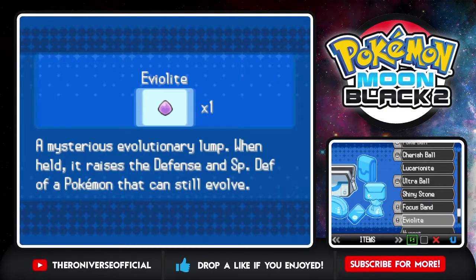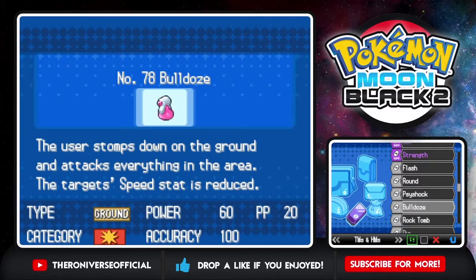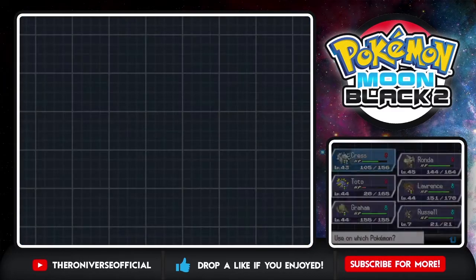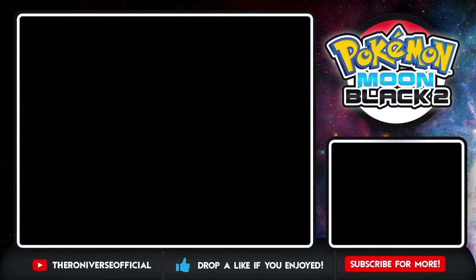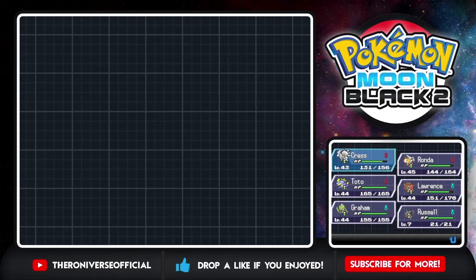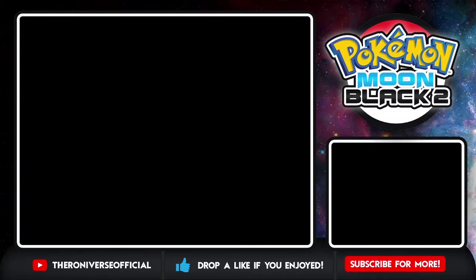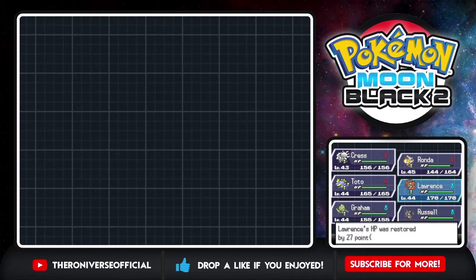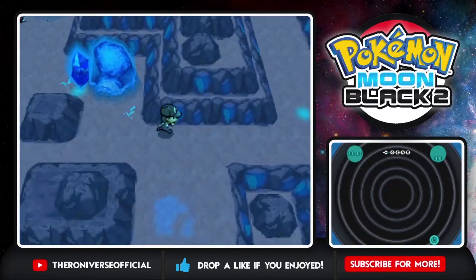Let's use some medicines. Hyper Potion for Toto. Soda Pop for the rest of the guys. Fresh Water for Lawrence and Rhonda. Everyone's back at full health - we should be good to go to continue on with our journey.